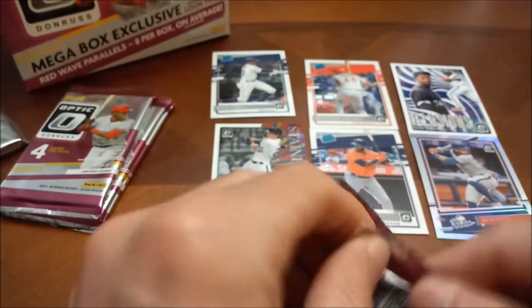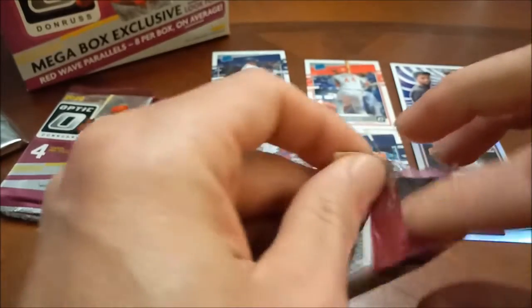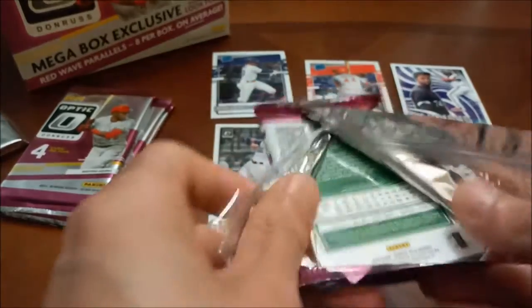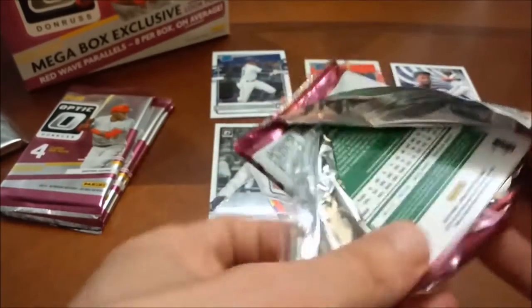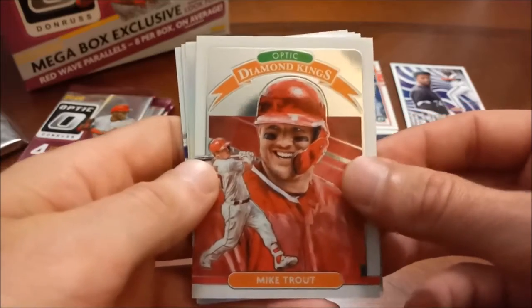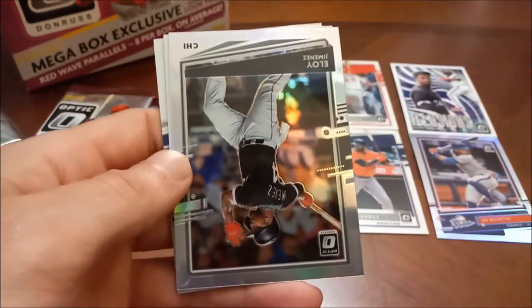All of our best stuff we've got on the back in the background. Still looking for an autograph — could be in our bonus pack as well, which we are saving for last. Next up here is a Mike Trout Diamond Kings — can't go wrong with a Mike Trout.